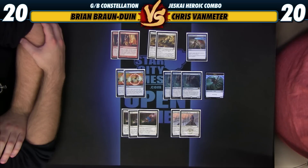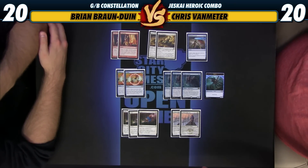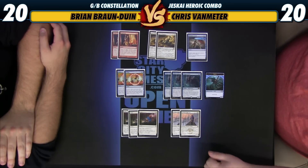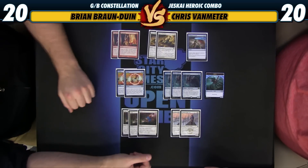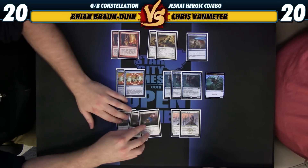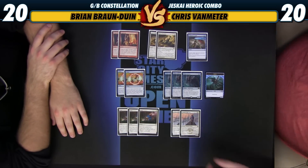We have two more Seeker of the Way to go up to four against the aggressive decks, just as ways to gain life and win the race. And then three Erase, which is very good in the mirror if your opponent happens to be playing Jeskai Ascendancy. But it also kills cards like Whip of Erebos, Courser of Kruphix, and Doomwake Giant. So Erase comes in whenever your opponent is playing troublesome enchantments.